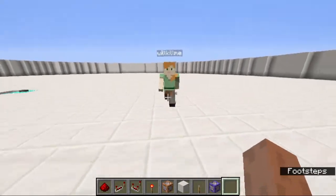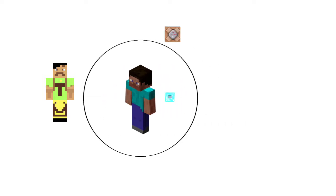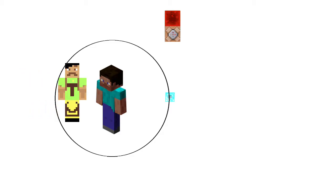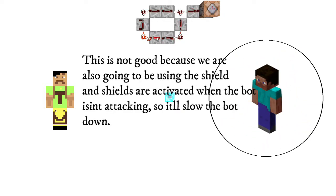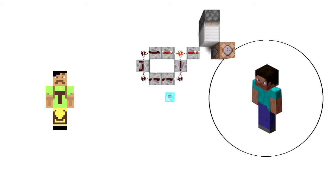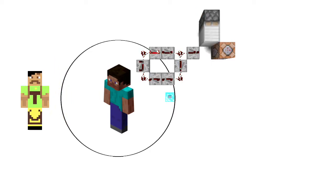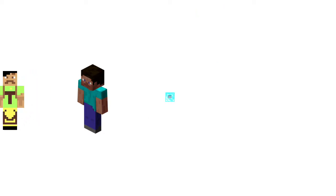To make the bot actually attack, whenever the bot comes near the player, we power a command block that attacks the player. However, if the player stands near the bot continuously, the attack only happens once and then the player is safe. The next approach is to create a redstone loop connected to the command block, so it constantly attacks — but that attacks regardless of distance. To fix this, I attach a sticky piston with a block and power the piston only when the player is close, so the redstone loop signal only reaches the command block when the player is nearby. Then I give the bot an axe.